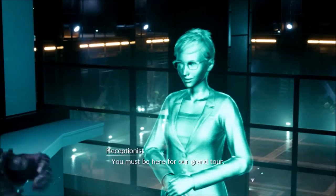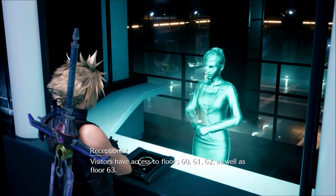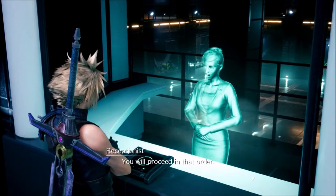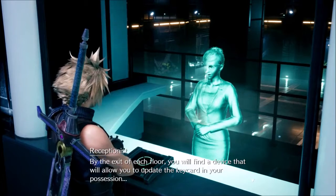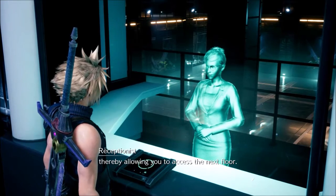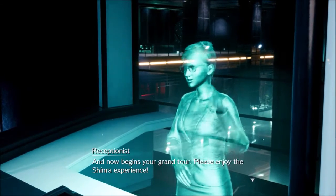You must be here for our grand tour. Visitors have access to floors 60, 61, 62, as well as floor 63. You will proceed in that order. By the exit of each floor, you will find a device that will allow you to update the keycard in your possession, thereby allowing you to access the next floor. And now begins your grand tour. Please enjoy the Shinra experience.